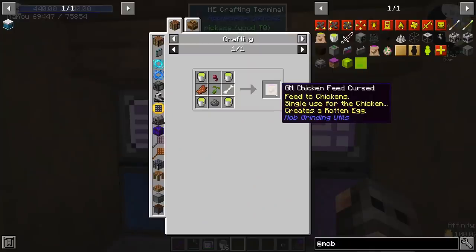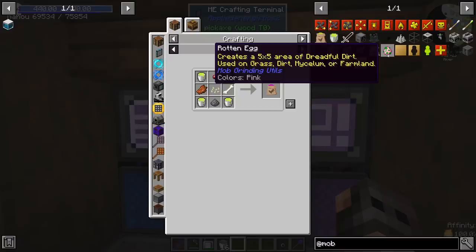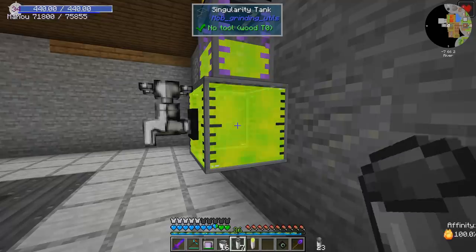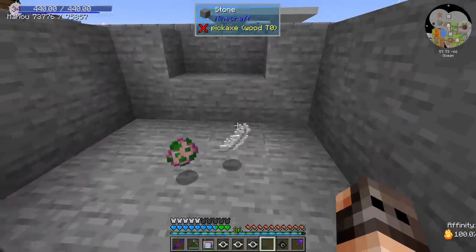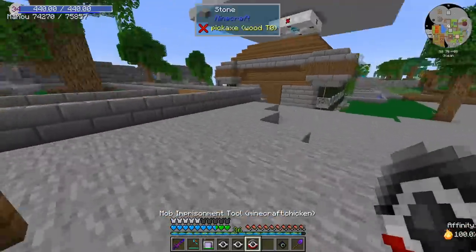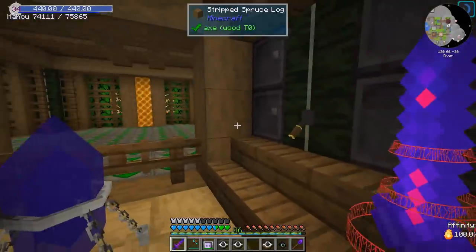We have to feed this to the chickens — that should give us a rotten egg, which will convert an area of 5x5 to dreadful dirt. I don't really know if it spreads, but we're going to make a few. Breeding chickens is not paying off, so maybe we should just spawn a few and call it a day.